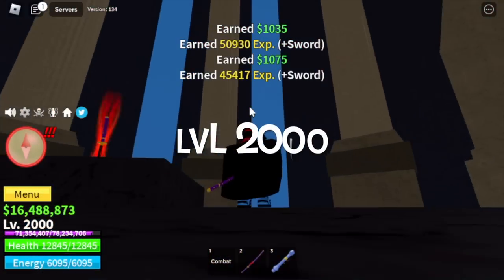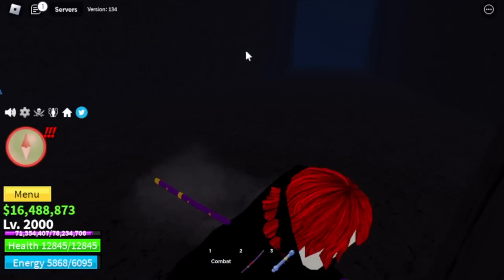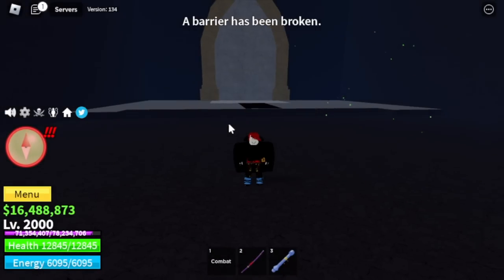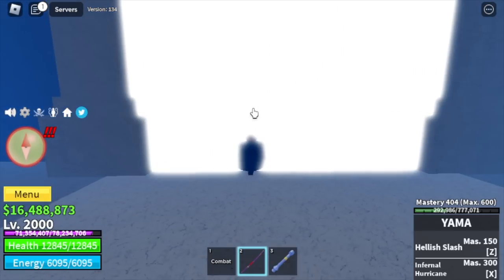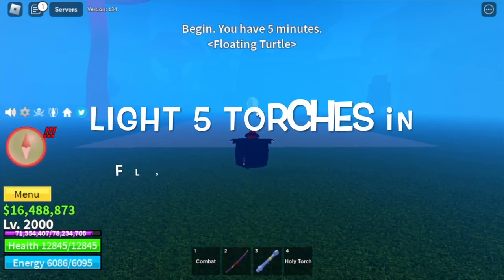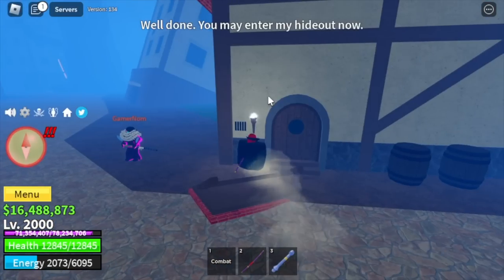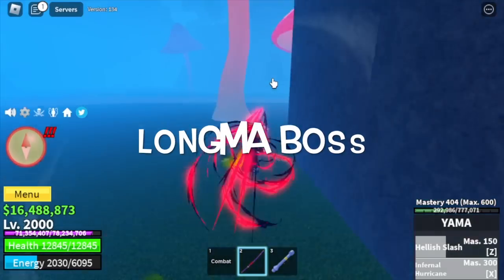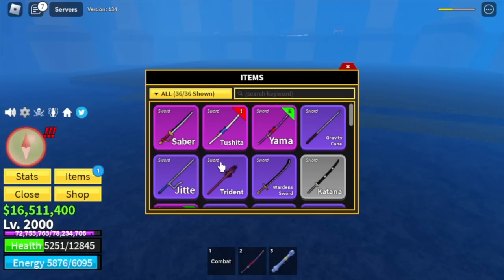Now we can unlock Tushita. Head to the Yama area - facing the door to the left, just jump there. There's a hidden passage. Ask someone to summon Indra to make things faster. A barrier will be broken and the door will open. Now you need to light 5 torches in the Floating Turtle. After that, you can now defeat the boss Loma - he is the one that holds the Tushita Sword. Finally, equip the Tushita Sword.